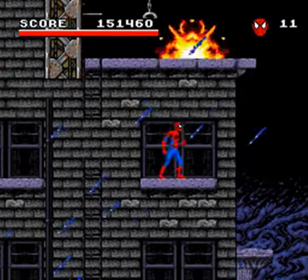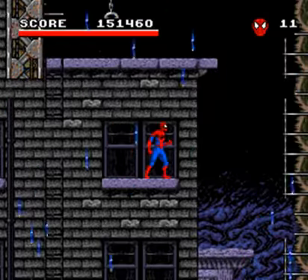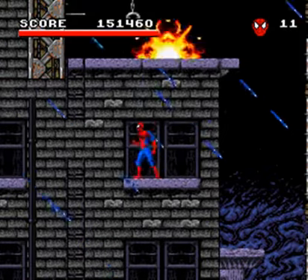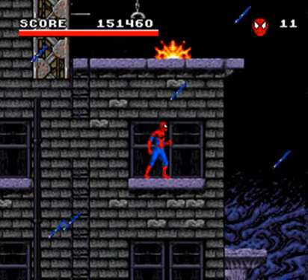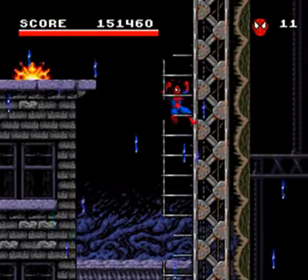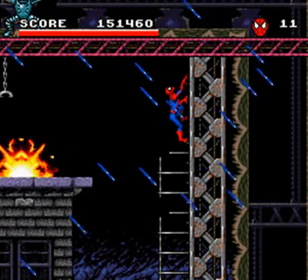A lot of this level comes down to patience, waiting for the rain to be right, and also just keeping your eye out for hints about where you can go. You can see at the far right-hand side of the screen there are bits of metal that indicate there's a wall there. So I'm going to wait for the rain to be either downwards or pointing to the right, swing over, and grab onto the wall. I don't want to swing into the rain, so I'm going to wait.